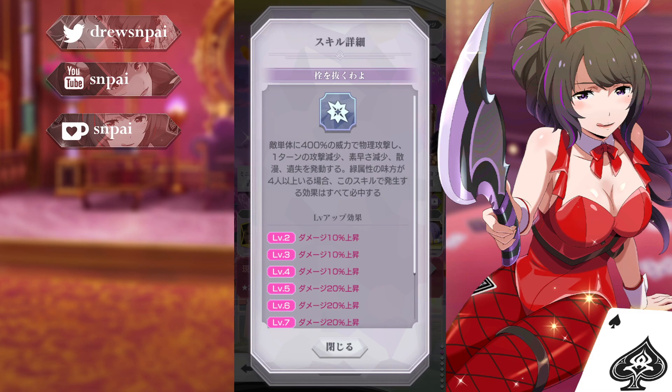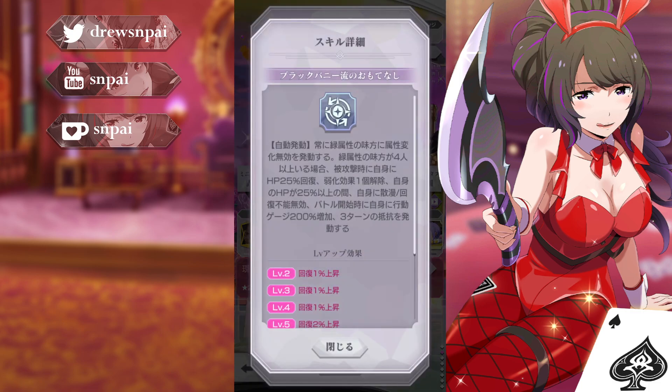Then we have her basic skill — I'm pulling out the cork. Physically attack one enemy with 400% power, inflict one turn of attack down, agility down, distraction, and loss. If there are at least four green allies, skill effects are guaranteed to hit. So for green allies — I guess you wouldn't want her on a five-man team for PvP — and I guess that doesn't work for normal PvP unless it counts herself. It really should count herself, because otherwise that's a really hard condition to activate.